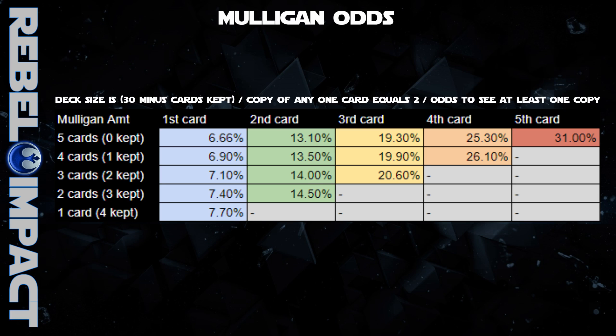The draw after the mulligan is essentially an independent event of the first draw. The deck is now a different size to start, with the exception of the five-card mulligan, so the odds of drawing a certain card do change a bit, although the difference is only about 1% between a five-card mulligan and a one-card mulligan. The exact numbers probably aren't that helpful, so to remember the odds you can either think of what is the most common mulligan you're going to do, or simply use the average mulligan — which, in my opinion, is probably three.